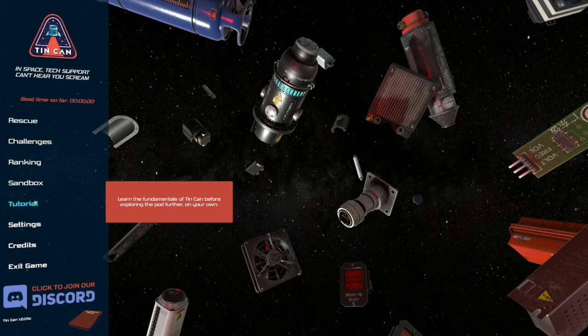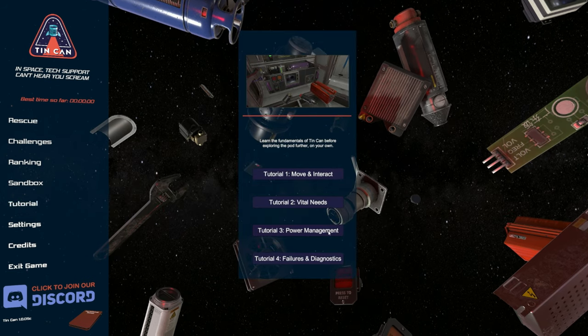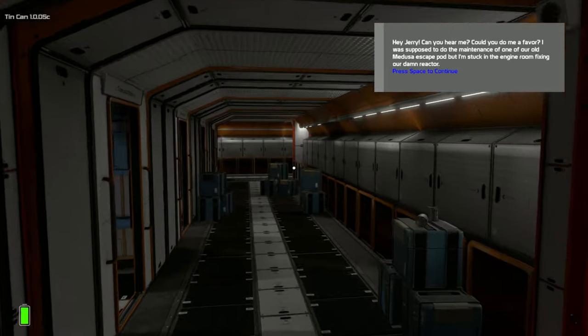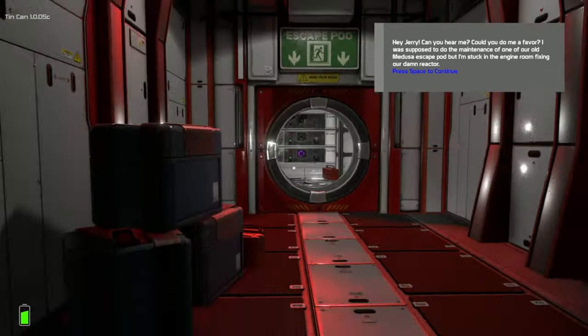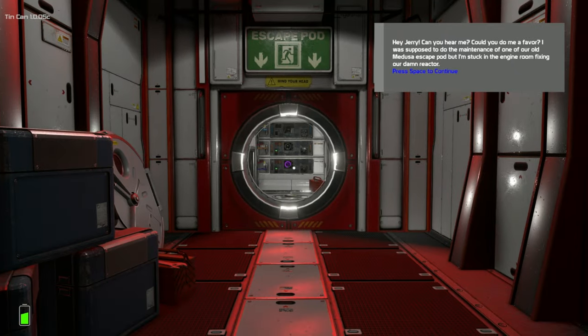So, learn the fundamentals of Tin Can before exploring the pod further. There are four parts to this: Move and Interact, Vital Needs, Power Management, and Failures and Diagnostics. This is the main space station, and then this is the pod that we're going to be going into — we end up living in that pod.